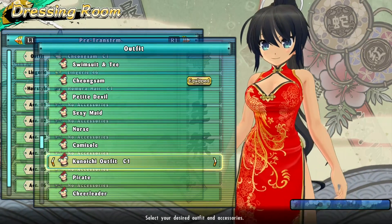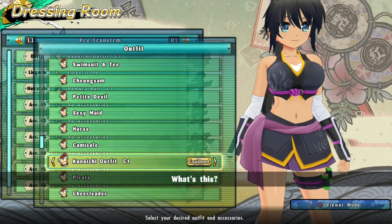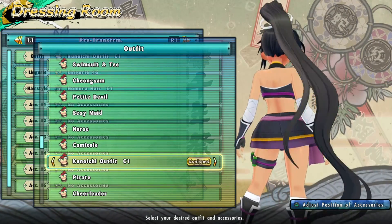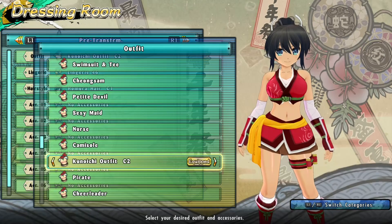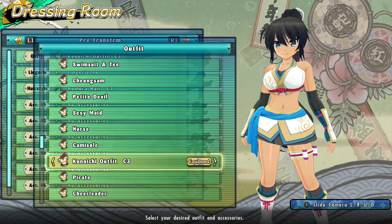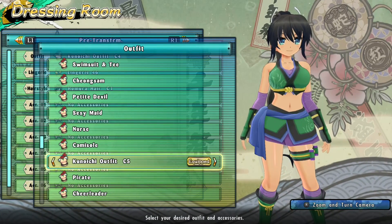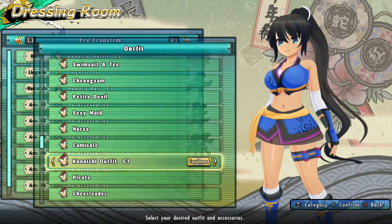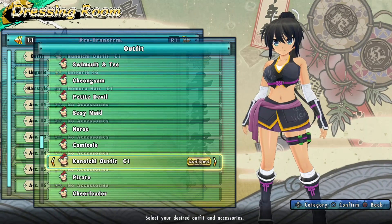After that we have the kunoichi outfit — it wouldn't be a ninja game without one — which is just a female ninja outfit. This could be a character's default outfit and you wouldn't be able to tell me otherwise. We got black as a ninja would wear, red, and green — Christmas ninja! We got white, blue, black, and pink. I'm not the biggest fan of green and purple together, but that's just me. Finally, the blue and pink one — it's a good outfit because it's a full outfit that looks like it could be a character's actual outfit.